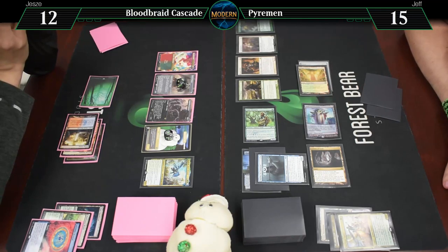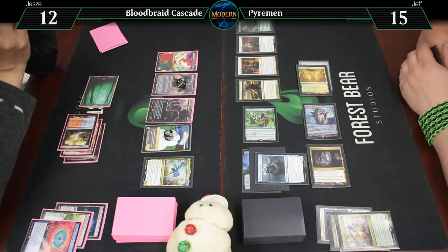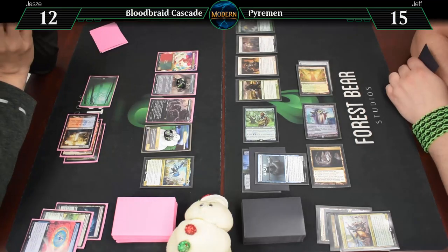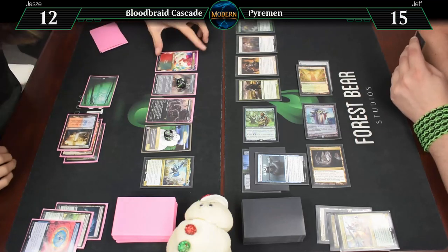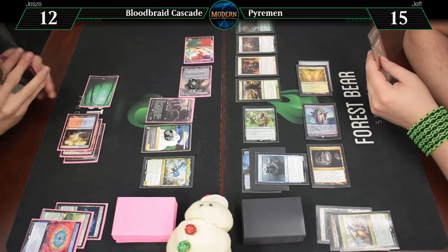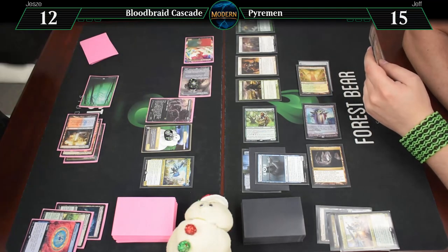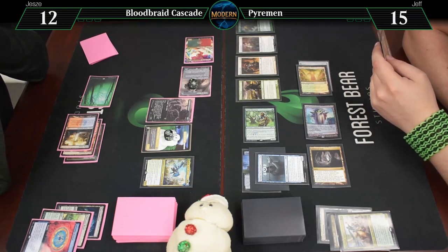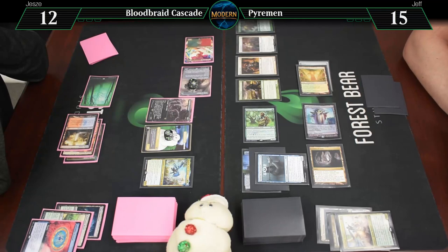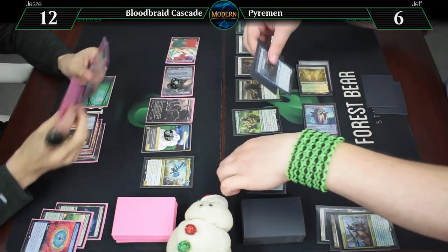I was looking through Simic cards and found the human mutant — there is something for a top end. I'll send both of these, so six and nine. He has first strike as well, on account of being red. First strike and trample. Do I just take the nine? I will take the nine, go to six. That's a pretty decent Bloodbraid Elf. When you Bloodbraid Elf into a five or six-drop, that's pretty good.